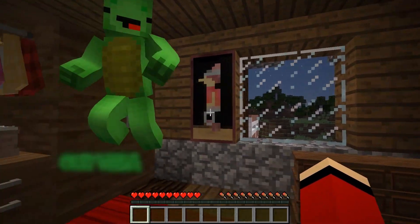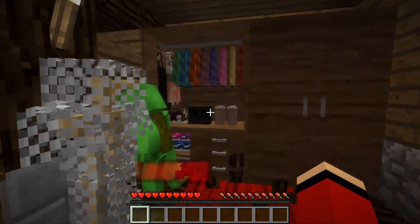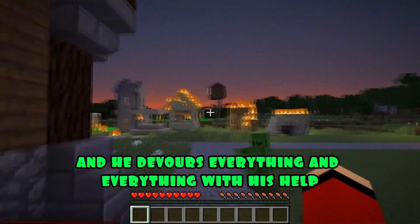JJ, wake up. What's wrong, Mikey? Our village was attacked by Househead. Run after me. What a night. I'm running. And who is this Househead? It's a huge monster with a head shaped like a house. He devours everything with his help. Here, look.